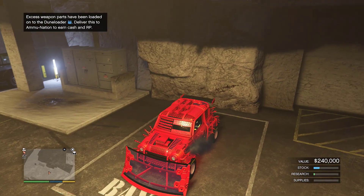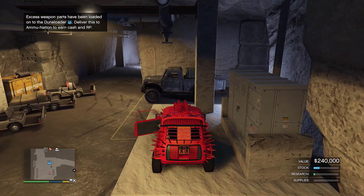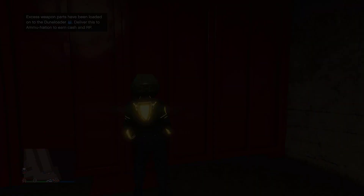Now what you want to do is pretty simple — park your car right up here. Then get out of the bunker and call out your chopper or register as CEO. Do not call your personal vehicle, otherwise this glitch will mess you up.